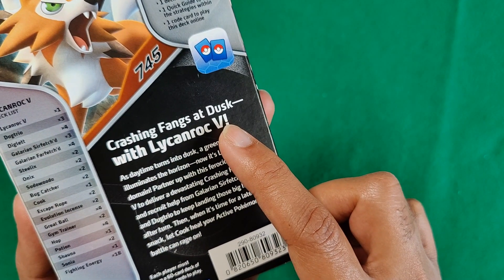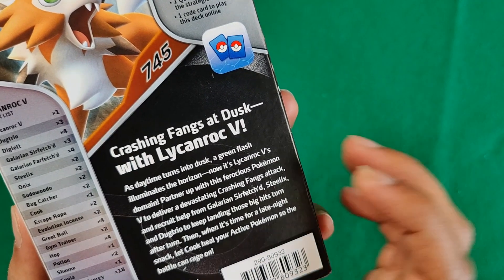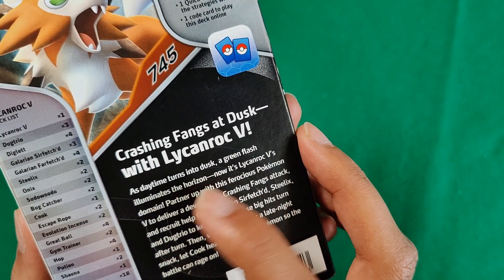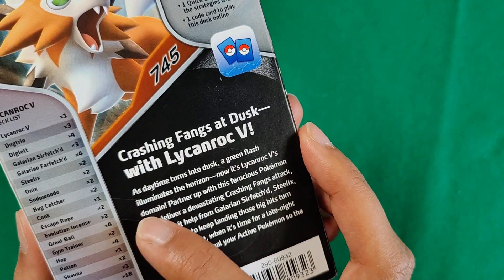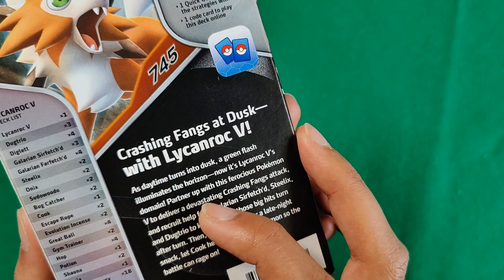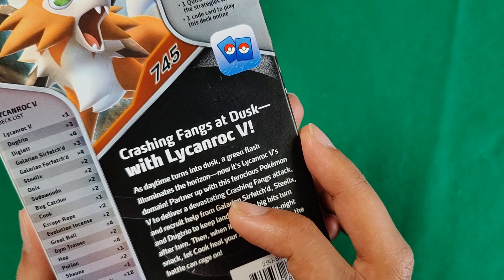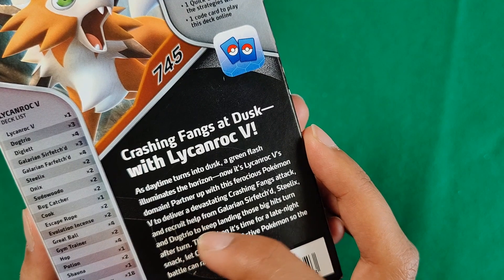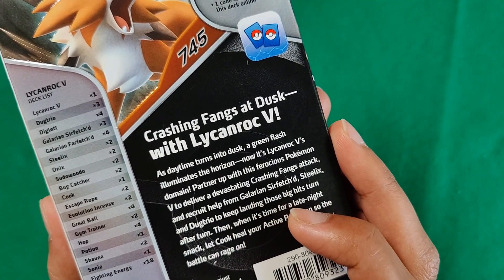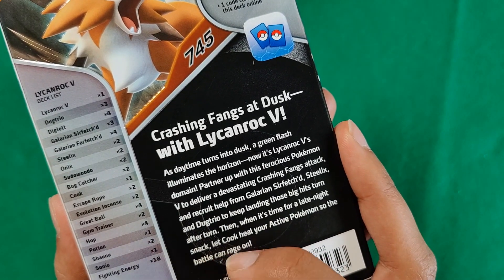Crashing Fangs with Lycanroc — at daytime, as daytime turns into dusk, the green flash illuminates the horizon. Now it's Lycanroc's domain. Partner up with this ferocious Pokemon to deliver a devastating Crashing Fangs attack, and recruit the help of Sirfetch'd, Diglett, and Dugtrio to keep landing big hits turn after turn. Then when it's time for a late night snack, let Cook heal your active Pokemon so the battle can rage on.